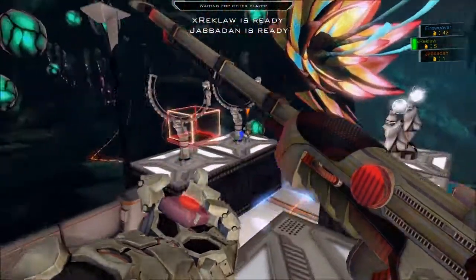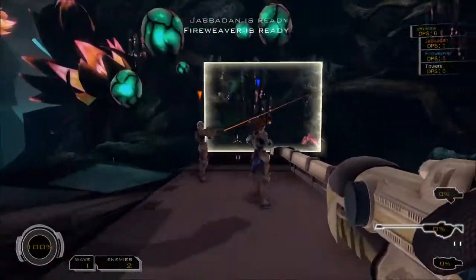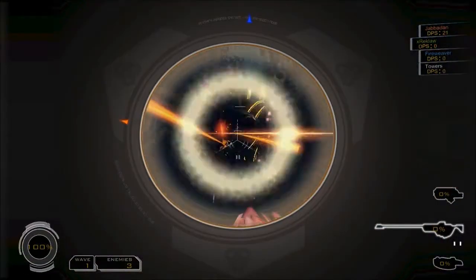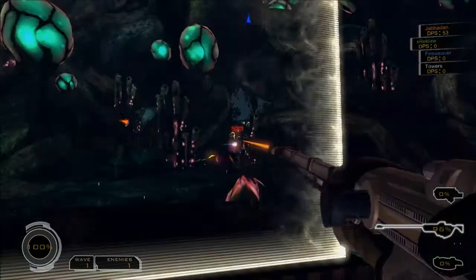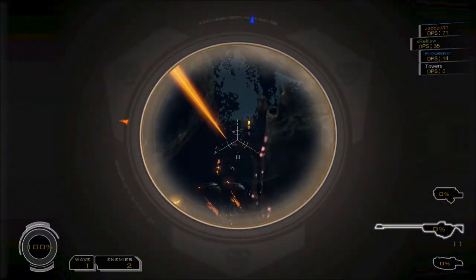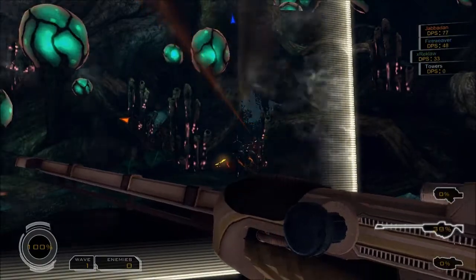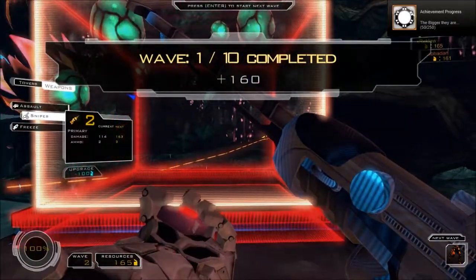Getting to the holotower. Get to the holotower. Let's go, noobs. Shoot him in the dick. I don't like talking to people who shoot people in the dick — even if they are monsters, they have feelings. Okay, that was the first wave.